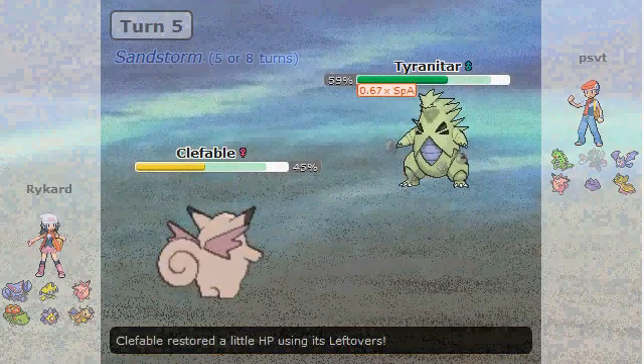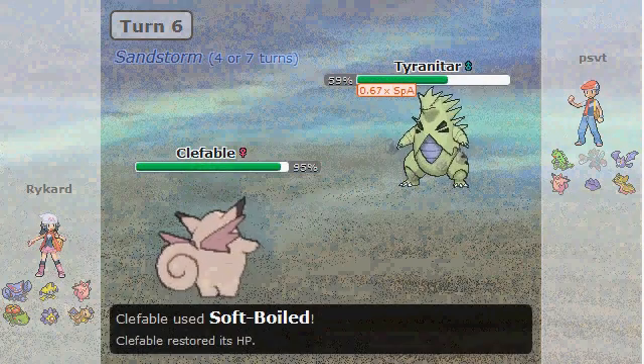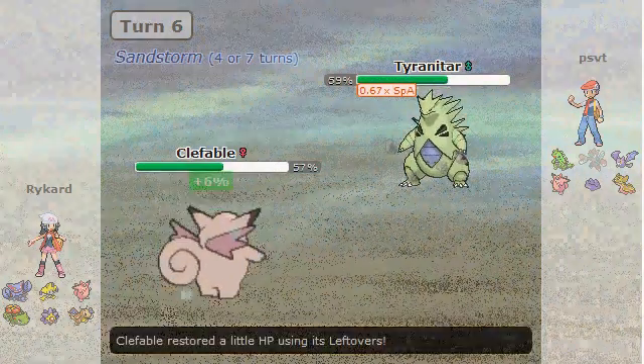I'm not sure what kind of Tyranitar this is, but I noticed that I'm faster here, so I can pretty much just stay in and soft-boil until he misses a Stone Edge, and then proceed to continuously Moonblast.